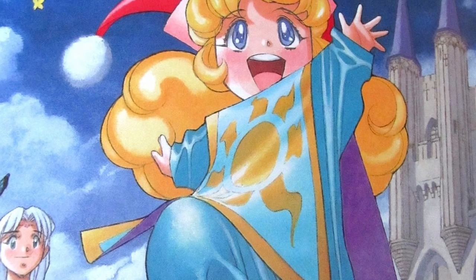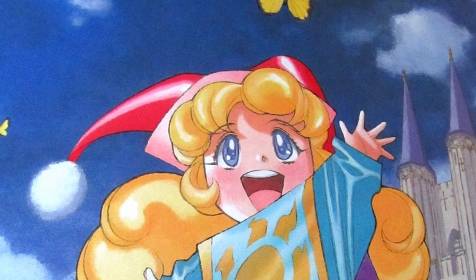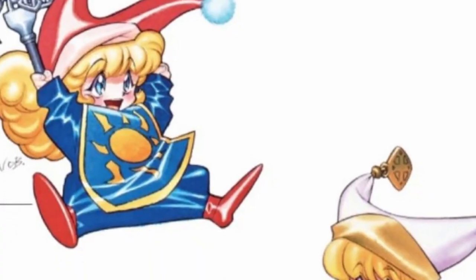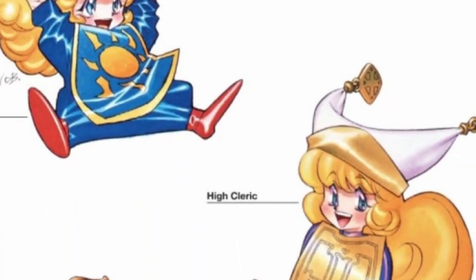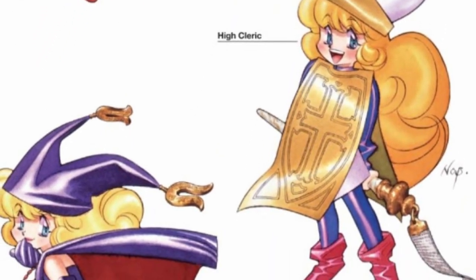Carlie is a cheerful and childish cleric. Despite this, she hides a deep sadness inside her. Her appearance was based on Popoi from Secret of Mana. However, Nobuteru Yuki stated that he had an Italian baby doll in mind while fleshing her out on paper.